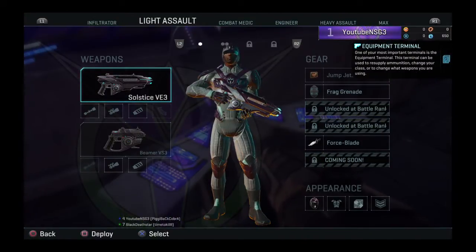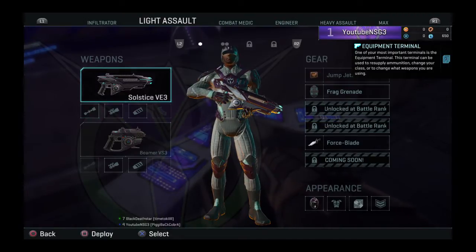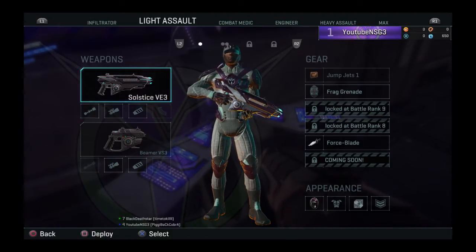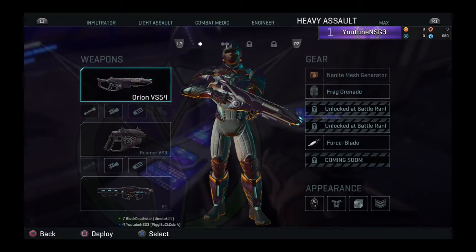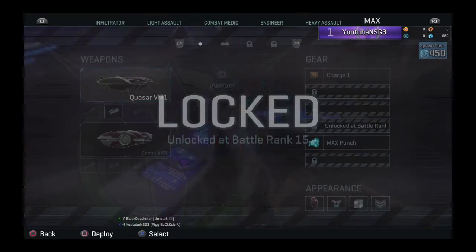The equipment terminal can be used to resupply ammunition, change your class, or change your weapons. You can use a sniper, unlock Heavy Assault at rank three, a Combat Medic, an Engineer, a Heavy Assault, and the MAX — which is rank 15 to unlock.